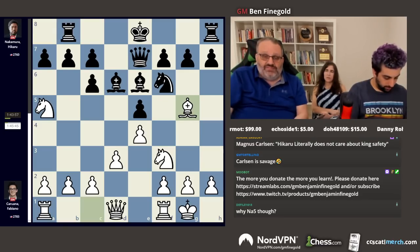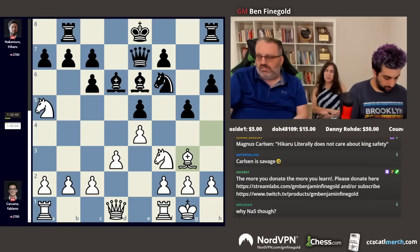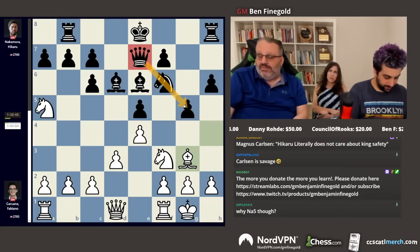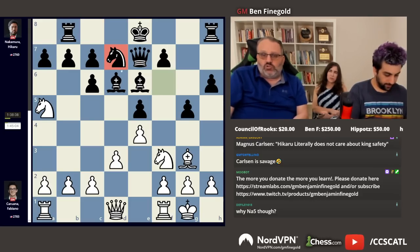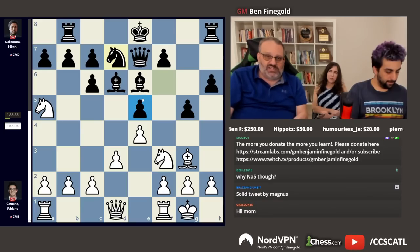He played bishop g5, engine recommended, pushed his kingside pawns, and played knight d7. The point of knight d7 is the queen defends the g-pawn so he can play h5 and so forth. Also, the knight on d7 shores up the defense of the e5 pawn, which can be shored up even more with f6.